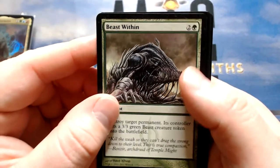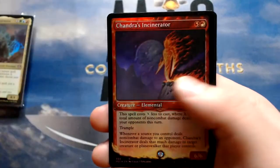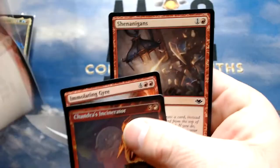Beast Within and Chaos Warp are just good removal — keeping both.